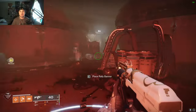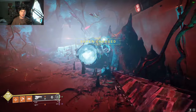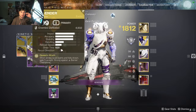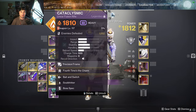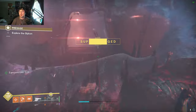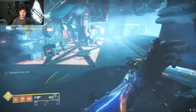Now we can put the rally banner down — it is going to be the final boss. Good things for the final boss: you can use Witherhoard. You don't want to get up close to the boss; don't use a sword or anything. Play the edge of the map if you haven't done it before. Shoot that buff, jump down, and I'll explain how this works.